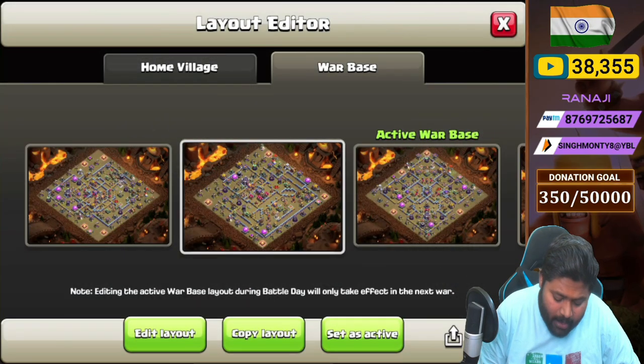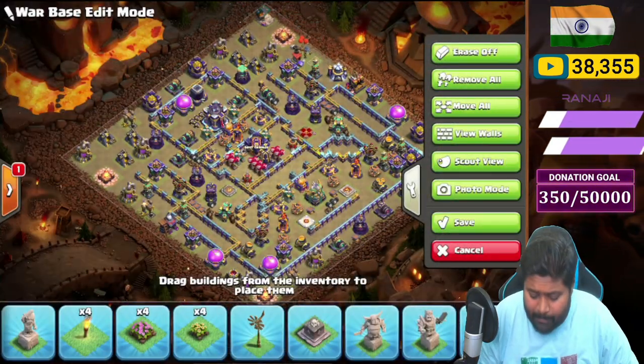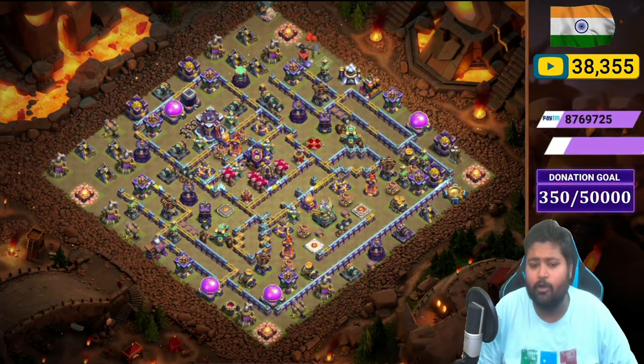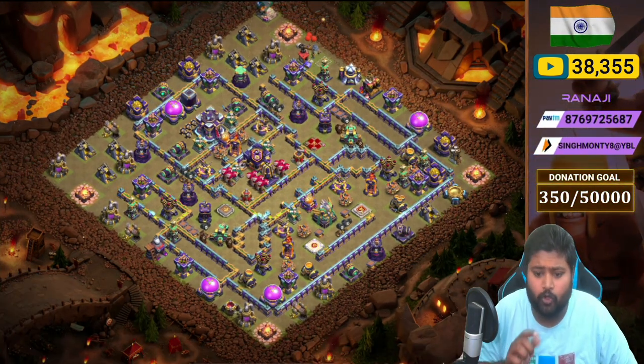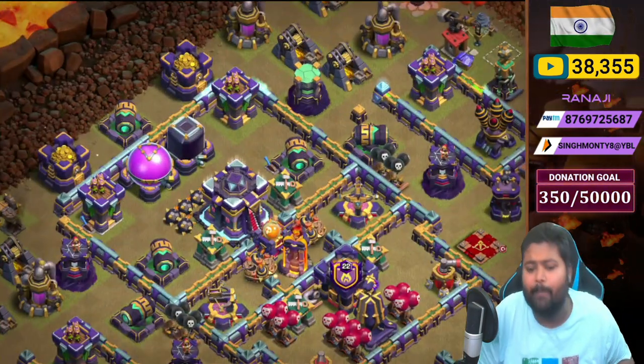Moving to Base Number 2 — it's a spread box base. This is trending because it's hard to get a funnel and hard to create a pathing for troops, which is why this type of base works well. Check out the Town Hall compartment.